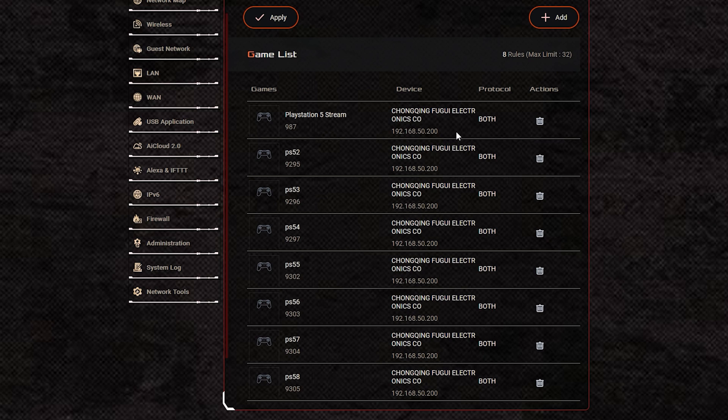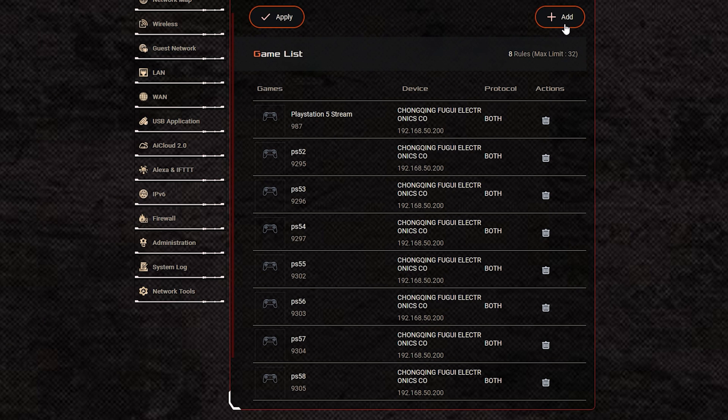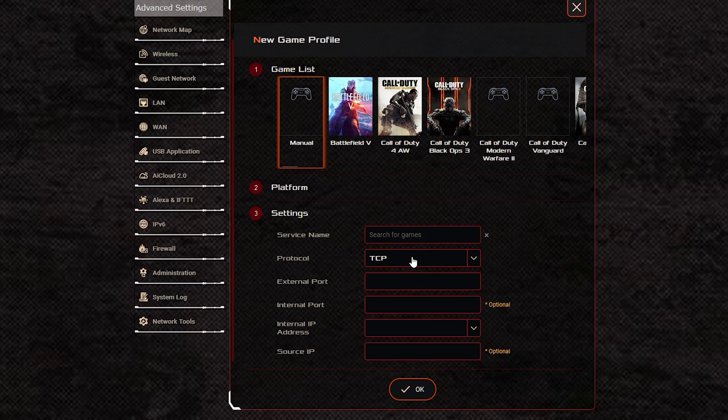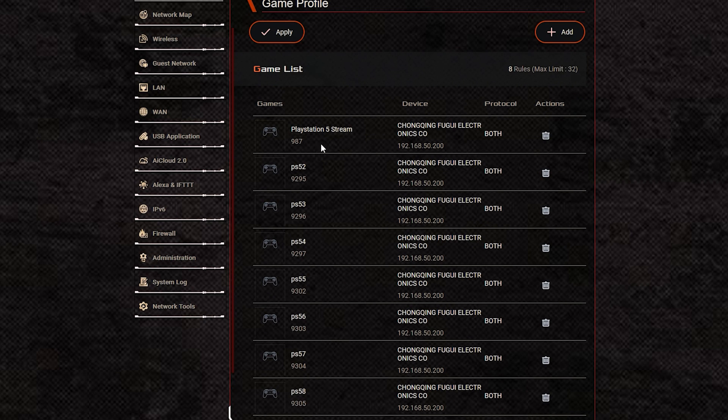Here are the port numbers you need, and remember to set the protocol to "Both" for all of them. To add a port, click Add, type in the name — for example, "PS5 Stream" — switch the protocol from TCP to Both, set the external port (for example, 9295), and set the internal IP to your PlayStation 5's static IP address, such as 192.168.50.200. Click OK and it will forward those ports. Make sure to set the protocol to Both on all the ports listed, and don't forget to hit Apply.